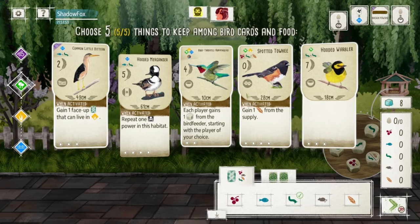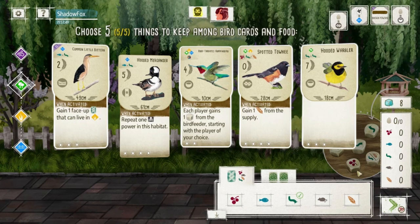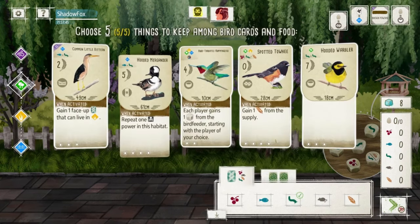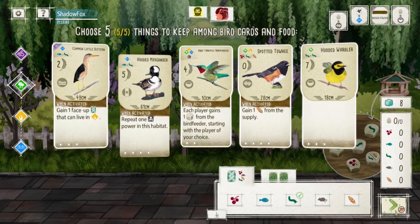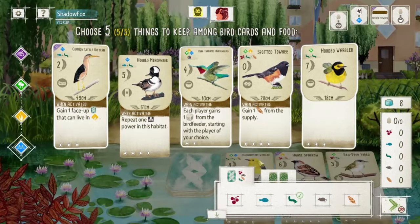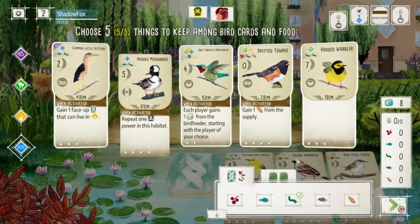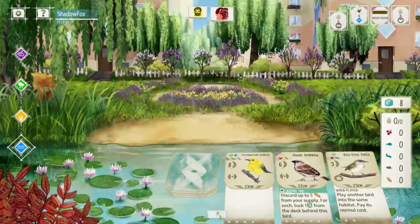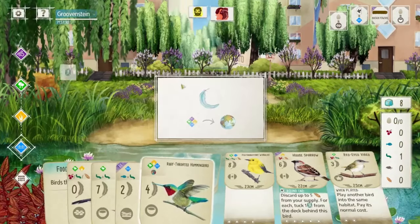Play the Little Bittern. I usually don't keep this many birds, but I think it's kind of lining up. I'm kind of interested to see how it plays out. And there's nothing we desperately need in the tray. Toehy does line up with the House Sparrow. So, let's see how it goes.